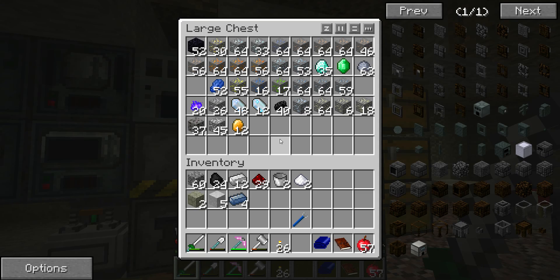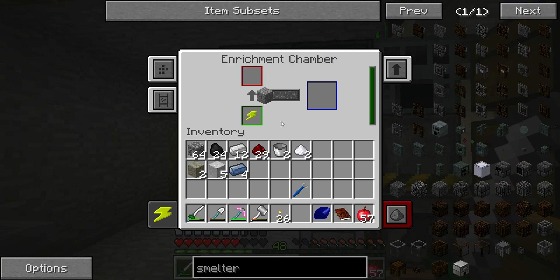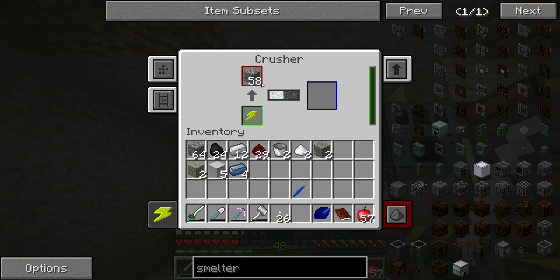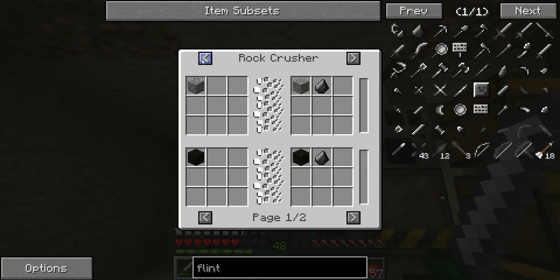Am I out of flint? This should automatically get the output to the bottom, so I'm wondering how that will work. If I keep on crushing this down, I should eventually get some more flint. Flint — gravel and a grindstone, a rock crusher, macerator, pulverizer, centrifuge, purification chamber.